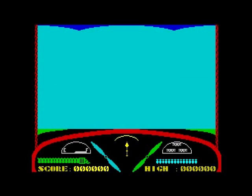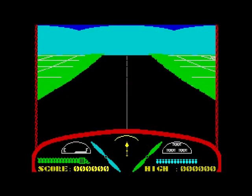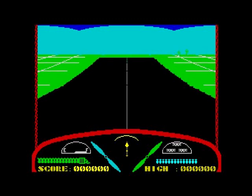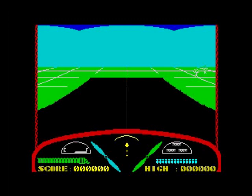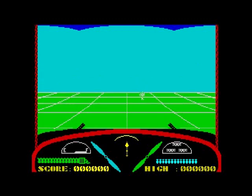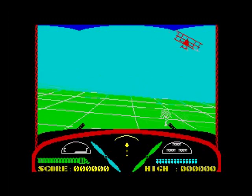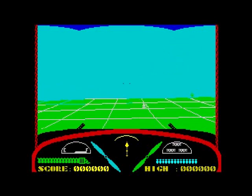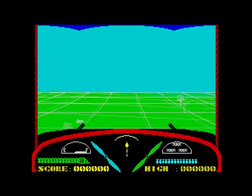Right, once we're done we can push start — here we go. So first things first, we've got a takeoff. It accelerates on its own and takes off by itself, and once it does that you're in action. You're inside the plane, and what we've got to do is shoot these red Fokkers.